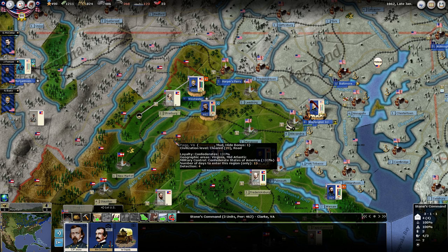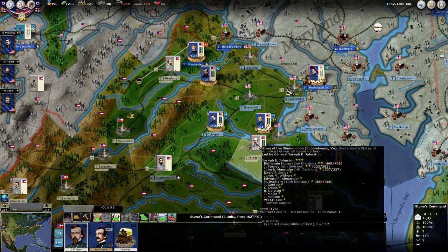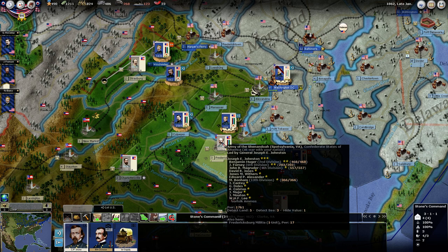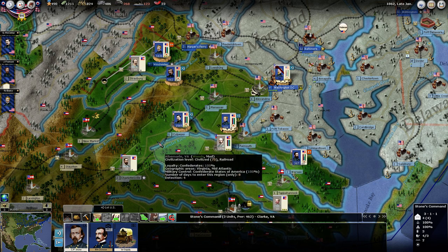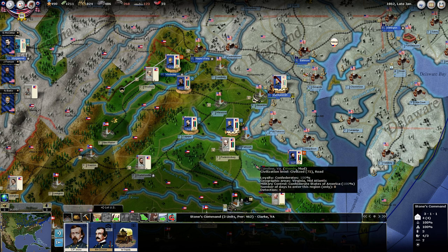I'm going to leave these here to block any movement into Manassas for now. Johnston is pretty stout here. We're not strong enough to really go after Johnston directly yet. But we do have the opportunity to come across rather than attacking him in a straight cross-river assault, to do it from this side. Since he's pretty stout, this river is kind of protecting us too at the moment.